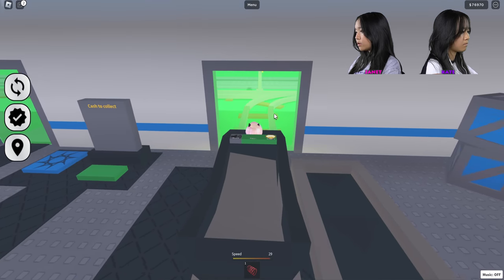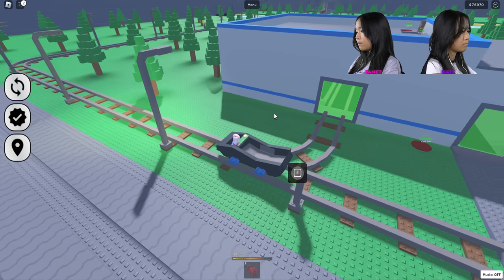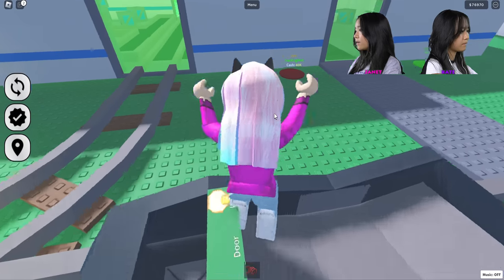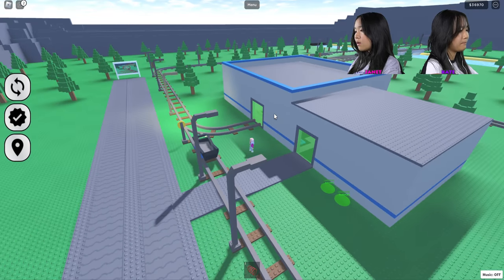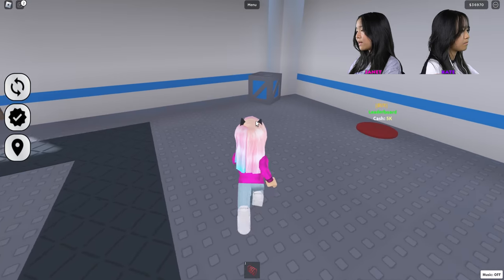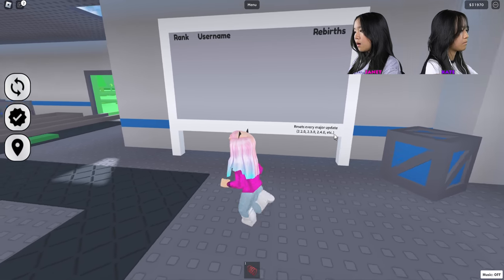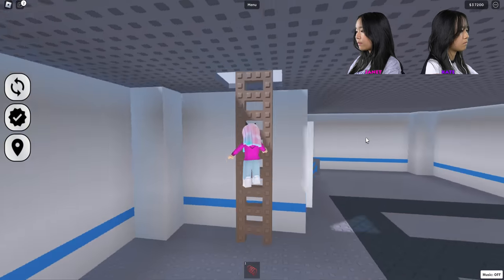I'm going to take my cart and push it to the side here because I feel like Kate and Tad might want to help me out a little bit. Track lights — oh, I bought some lights for the outside. Maybe I should deactivate that. Leaderboard — why not? Is that for like this server or something? I don't know.